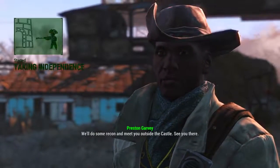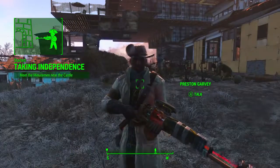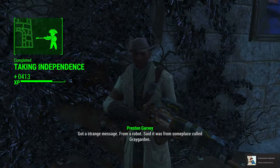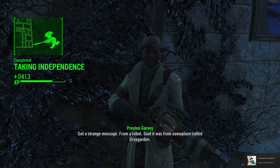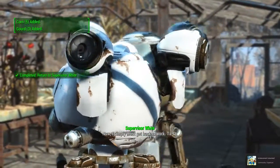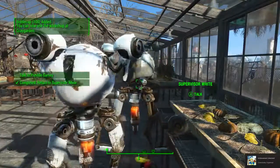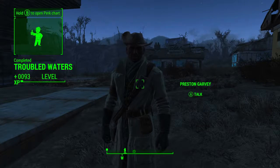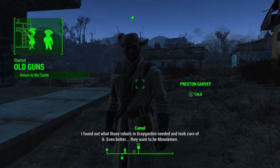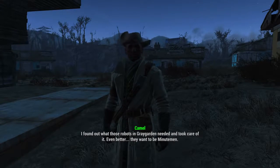Preston Garvey will give us the quest Taking Independence, which involves us reclaiming the old Minutemen fortress known as the Castle. Once Taking Independence is complete, you will be given anything between one and three new radiant Minutemen quests. You can either wait three in-game days or complete any one of these radiant quests. Once done, head back to Preston Garvey and he will give us a new quest called Old Guns.